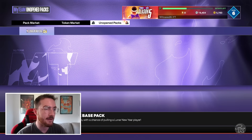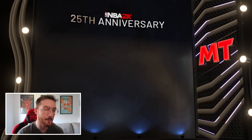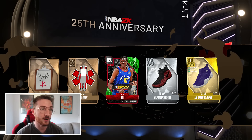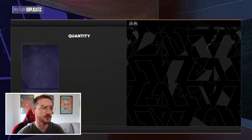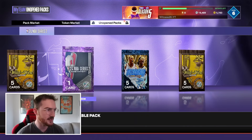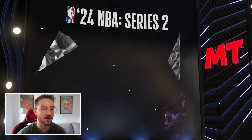I have yet to get a free pull better than a diamond, so if I could get a pink diamond that'd be great. I've pulled multiple galaxy opals before. Now opening this Series 2 amethyst from around level five of the season grind — nothing special.